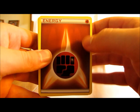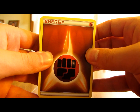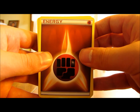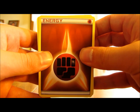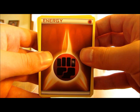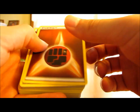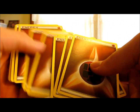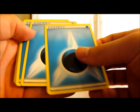Starting off with the energy cards: there are 12 fighting energy cards in this deck and 6 water energy. This is always a good way to get extra energy cards, or if you're trying to build a deck on your own and you need energy cards, it's just a good way to get them by buying a theme deck with the type that you like.